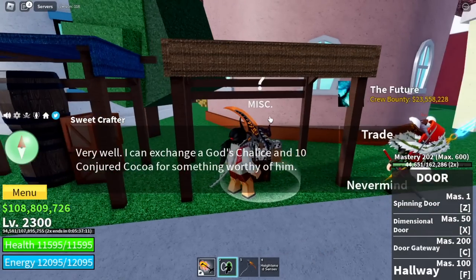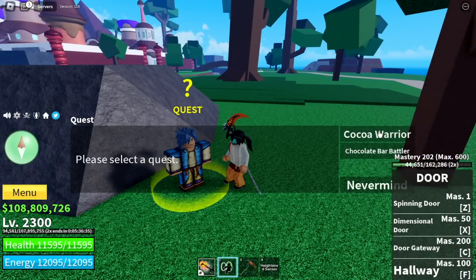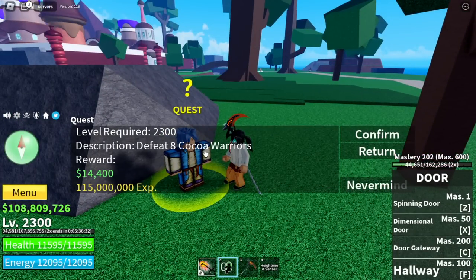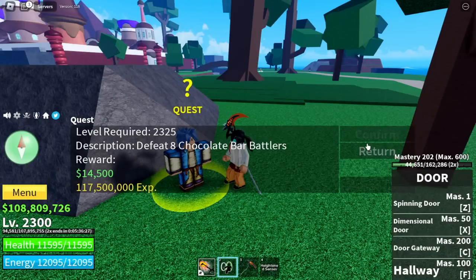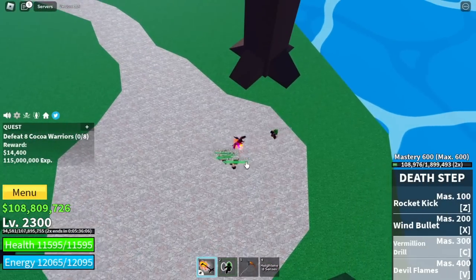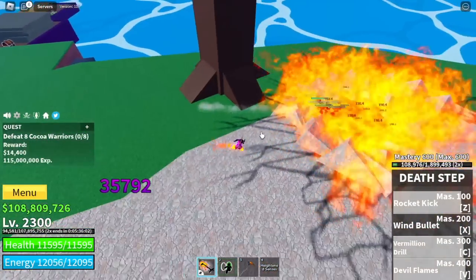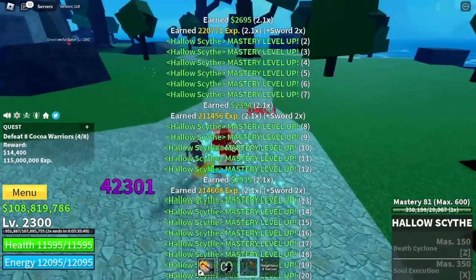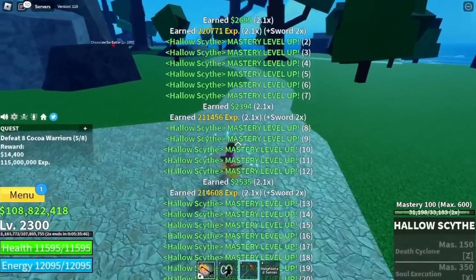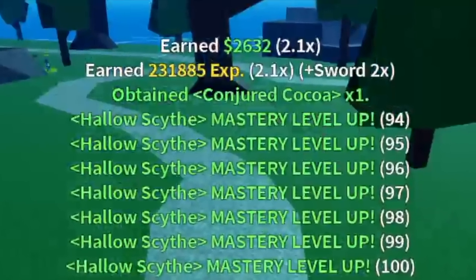So guys, where can you get the Conjured Coco? You need to defeat the mobs located here, the Coco Warriors and the Coco Bar Battlers. Just focus on these mobs here. So I started grinding these mobs. As you can see, they're not that hard to defeat. Just don't get hit. Use your observation. By the way, I'm using the Hollow Sight, the one I unlocked in my previous video. And there it is — the Conjured Coco.